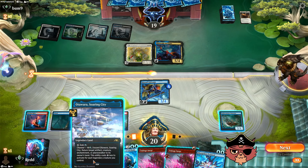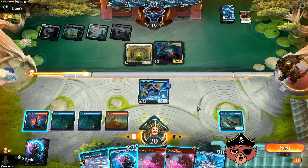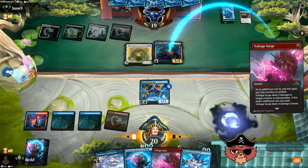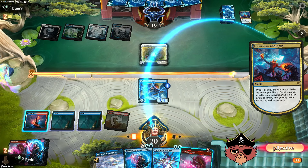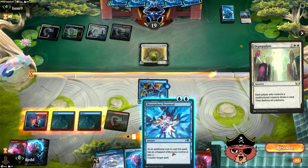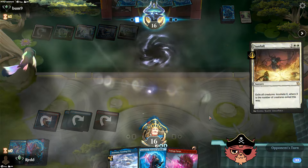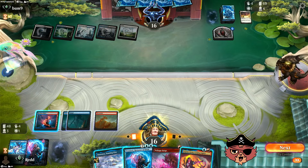Everything seems okay, but I don't want them to get that ETB either. I'm going to go Voltage Surge, and then we'll counter whatever free thing they do. We're going to get three in the air. It was a 4-mana Depopulate — I'll counter that and swing for three. Depopulate gets around the ward cost on Kitesail Larcenist. Depopulate would have wiped the board, but if we'd kept Disruption Protocol for Sunfall, it wouldn't have done anything anyways.